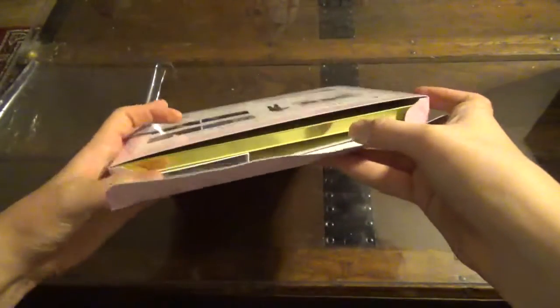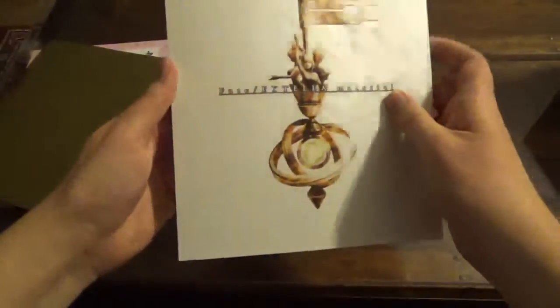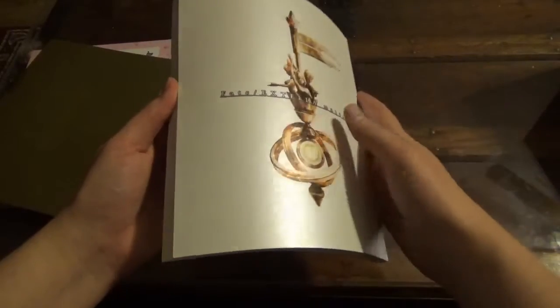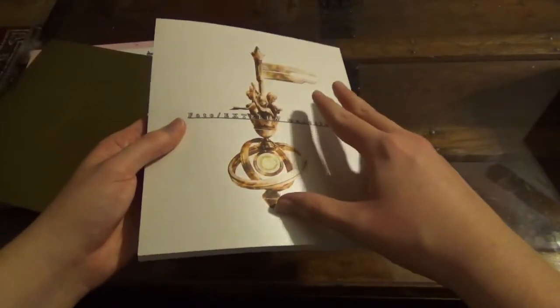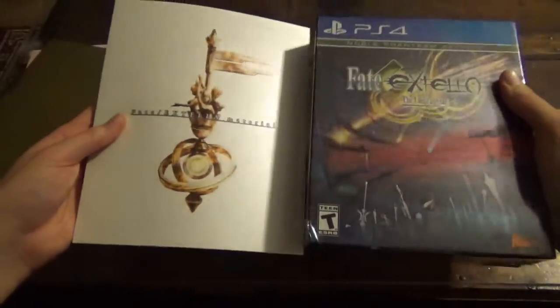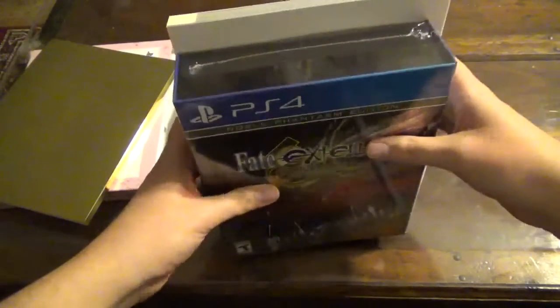There's not a whole lot of contents inside. The biggest thing you get in here is the game itself, which is not present — it's elsewhere — and you get the art material. We're going to go ahead and open that up. It's in a very nice shiny slipcover, very similar to the Apocrypha art material and the Grand Order art material, and it reads right to left like manga does. I can tell by the size of the Noble Phantasm Edition that it's probably printed a little bit smaller, because as you can see, the art material from the Regalia box is a little bit bigger.